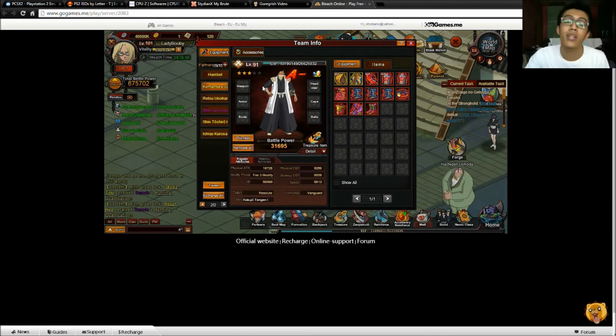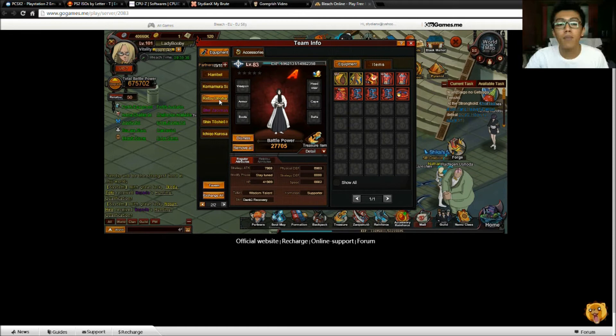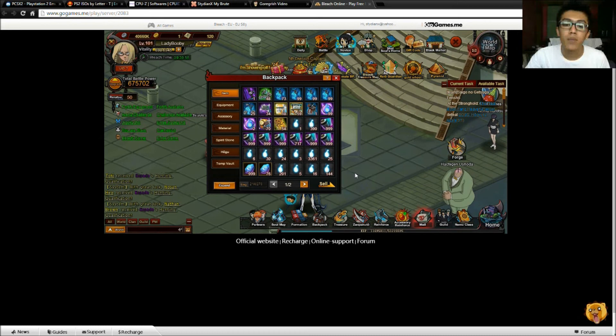I especially want to level up Komamura because he's level 91 and he's a really good tank — he's recommended until level 110 for free or budget players. On max modification, this guy is immune to break damage, which is insane. Even if your enemy has level 12 break stones, they wouldn't break through your block because he's immune to break defense. Your block stones work much more efficiently with him. That's why I recommend Sajin over Shinji Hirako. I'm also going to level up Ritsu Unohana for Hueco Mundo 2.